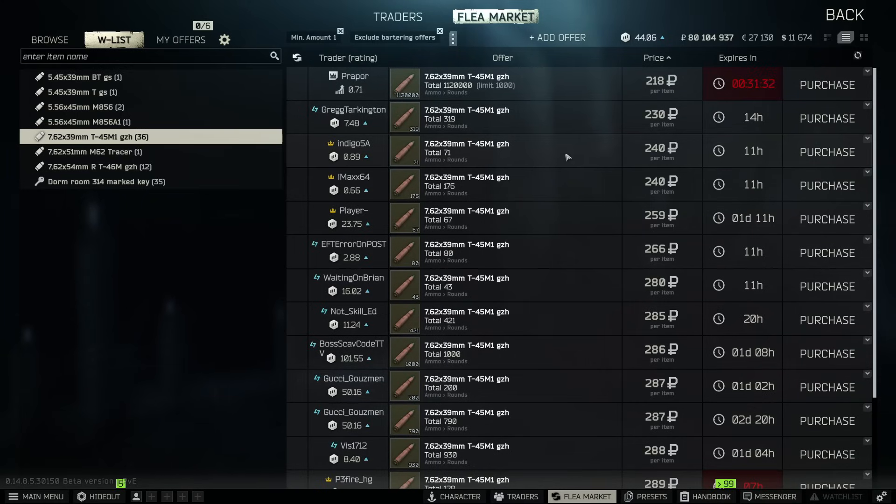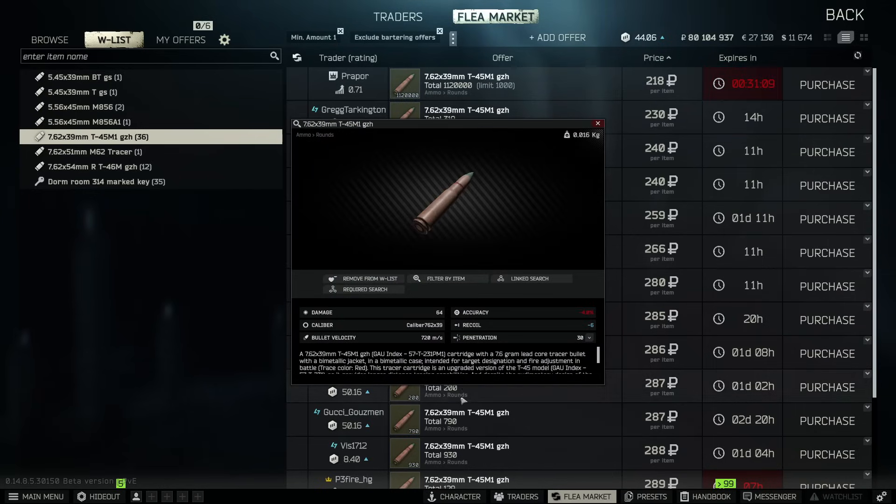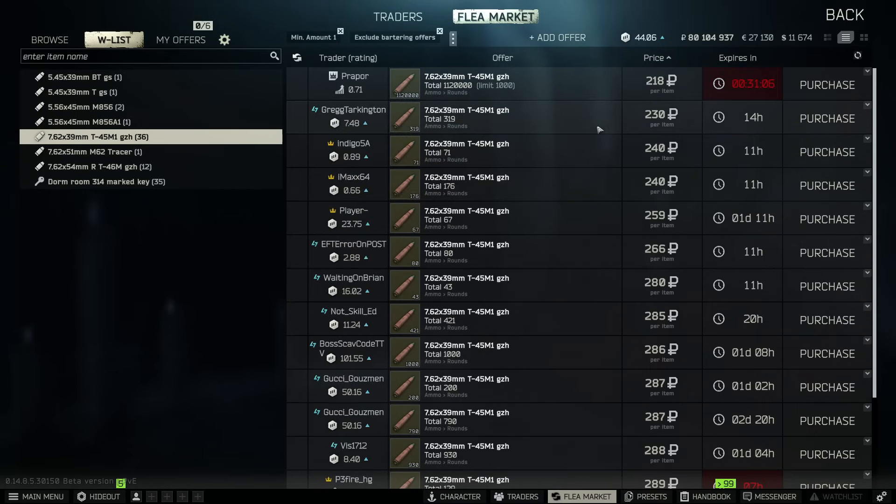Next is the T45, 7.62x39 — moving into assault rifle calibers. It's not a terrible round, but it's definitely not a great round either. At 218 rubles a piece with a 1000-round limit, if you want a round that will get the job done, the T45 can. It is one of the slower projectiles on the list at 720 m/s. If you just want to bring in an AKM, throw a scope on it, throw a 45-degree angle on it, and get a little red dot on the side — you could go that method. But the T45 is not my favorite tracer.